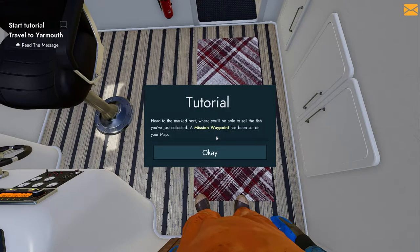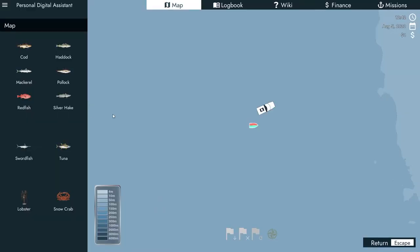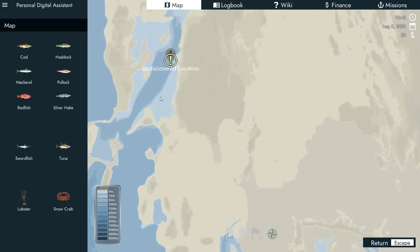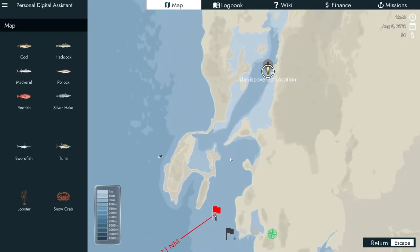Head to the marked port where you will be able to sell your fish. Yes! A mission waypoint has been set. So do I press M? Undiscovered location. Man, it's like doing a pilotage - it's been a while since I've had to do anything like that. And can I fast travel to this undiscovered place? Oh, look at that - I can just... it's almost like I'm taking the fun out of the game.